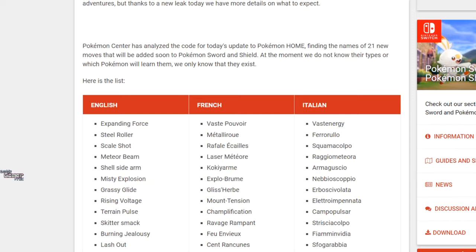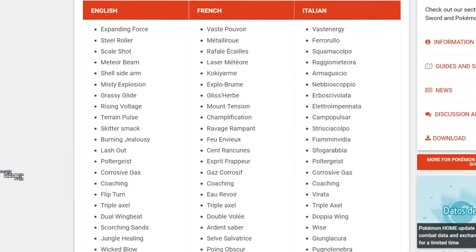It says Pokemon Center has analyzed the code for today's update of Pokemon Home, finding the names of 21 new moves that can be added soon to Pokemon Sword and Shield. At the moment, we don't know their types or which Pokemon will learn what move. We only know that they exist, and here's the list. They give the list in English, French, and Italian — you can jump in and check them out. There's really no need to go through all of the moves due to the fact that we don't know what they do.